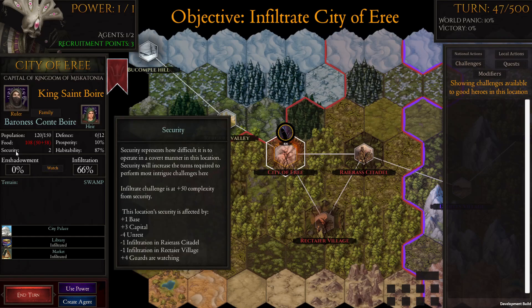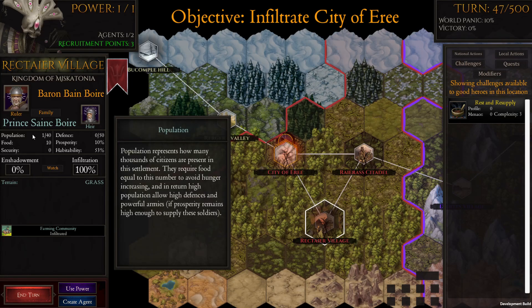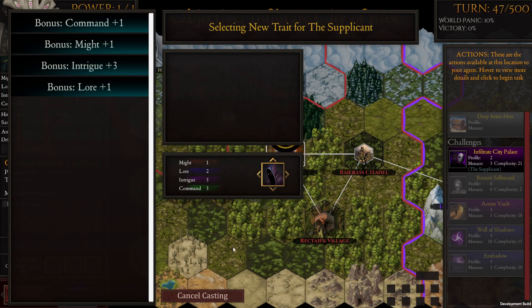Let's take a look at the city — security is still low and it shows the food supply. That village has a security of zero. I'm wondering if since we've been focusing on intrigue so much we should start doing some other things, maybe lore or command, because we're probably going to start branching out into other domains.